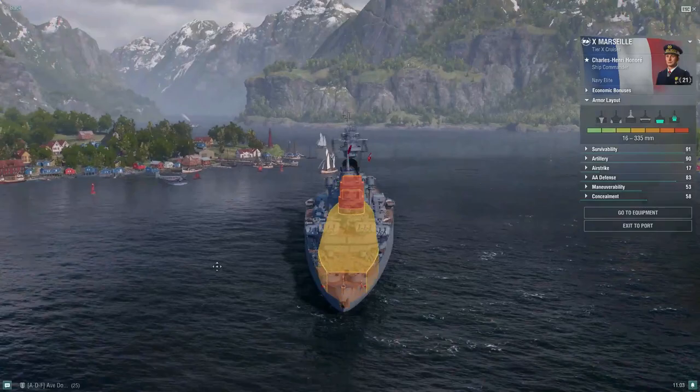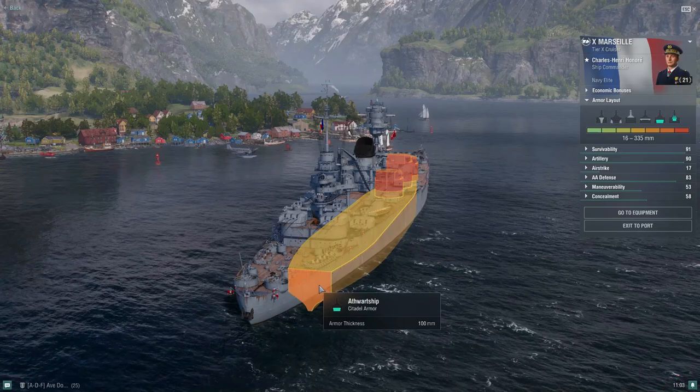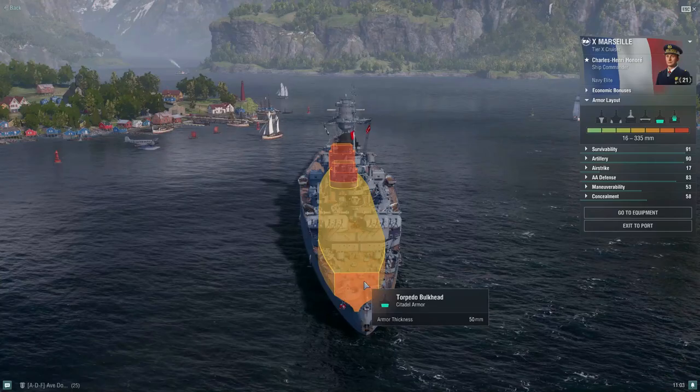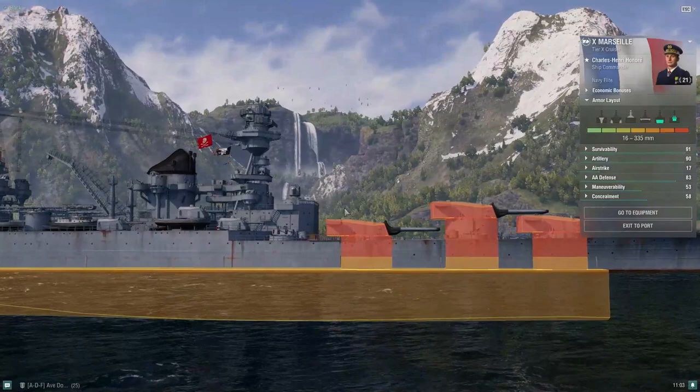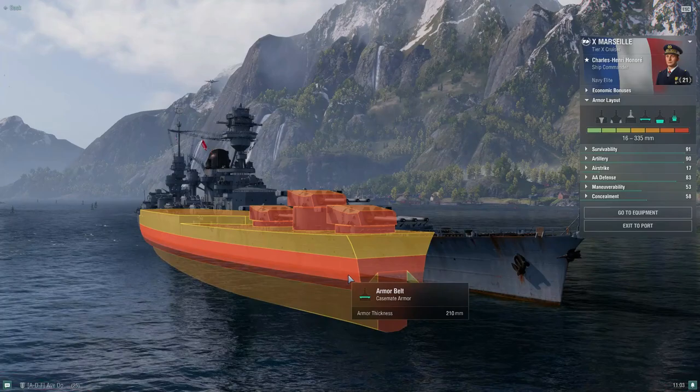Looking at the back, the citadel is bigger and only 100mm, so a battleship has better chances of citadeling you through the stern than the bow since the bow has that 200mm plate. It's also wider at the rear. It sits just barely above waterline, so if you show too much broadside you will get punished.